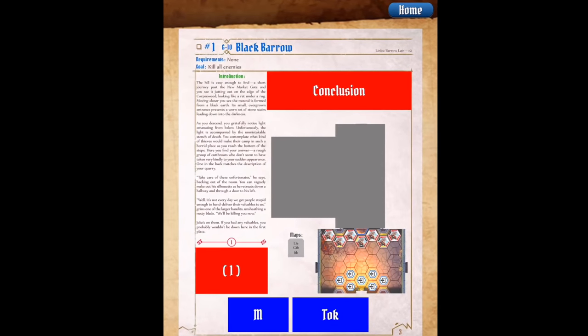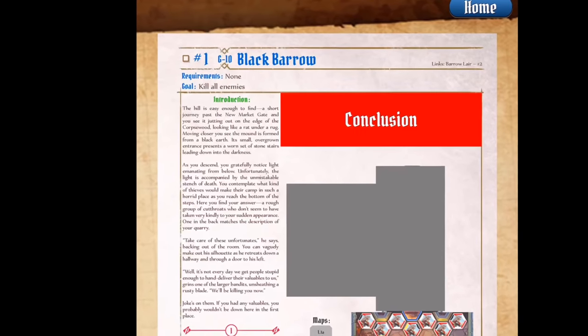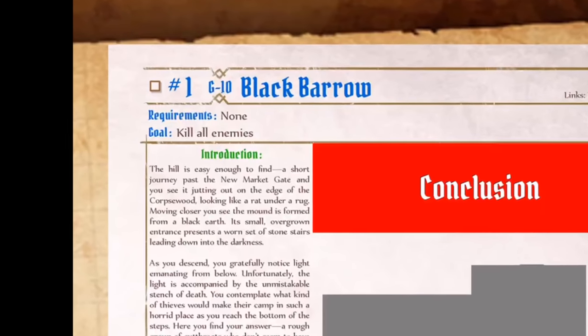Up in the top corner it tells us this is the Black Barrow scenario. There are no requirements to get here since it's the first one, and our goal is to kill all of the enemies.